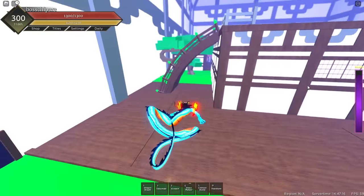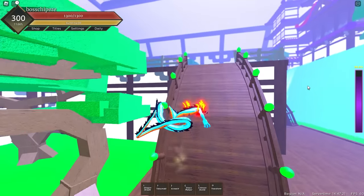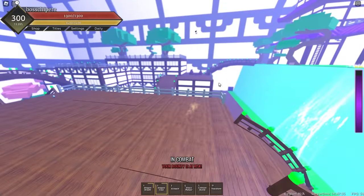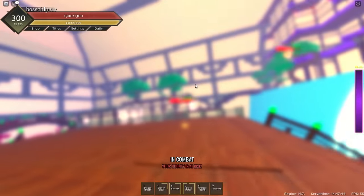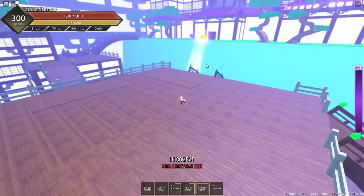So this is the transformation. Can we fly? We can't fly. Maybe I'm glitched. You can't fly with Dragon — that's just stupid, I can't lie. Dragon's Claw, let's hit it. We're about to get to 100% here. Let's see if we can fly when we're at 100%, because if you can't fly with this fruit, this fruit is garbage. I remember them flying, I swear.